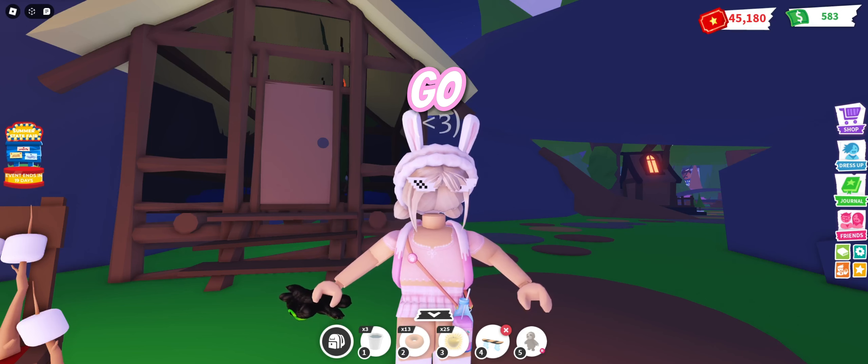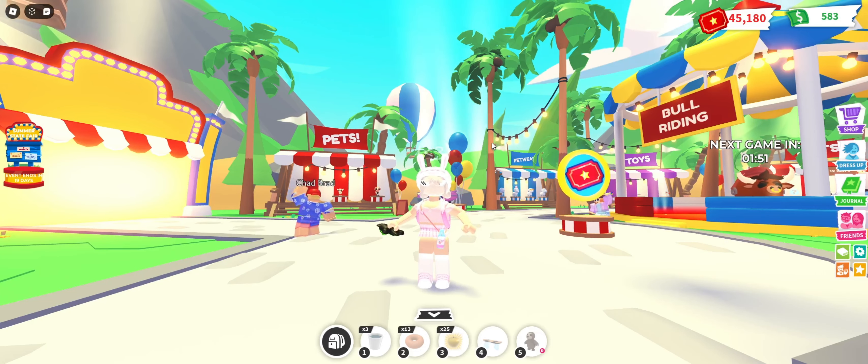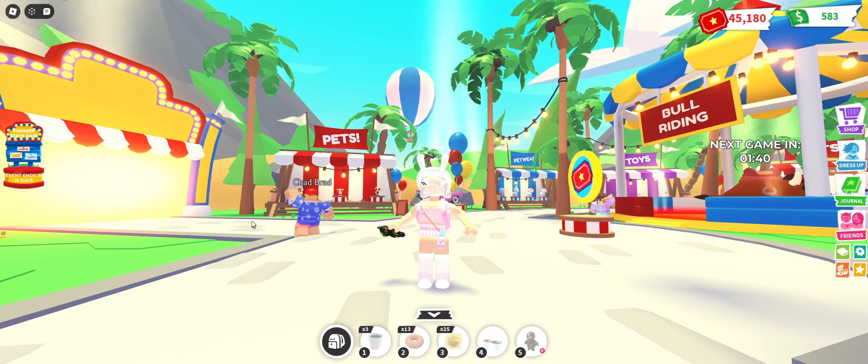Go to bed! I'm gonna be waiting for you — one eye open when you're sleeping. Alright guys, that's the end of opening ten garden eggs in Adopt Me! Make sure you give a big fat like on that like button and I'll see you guys in the next one. Bye!